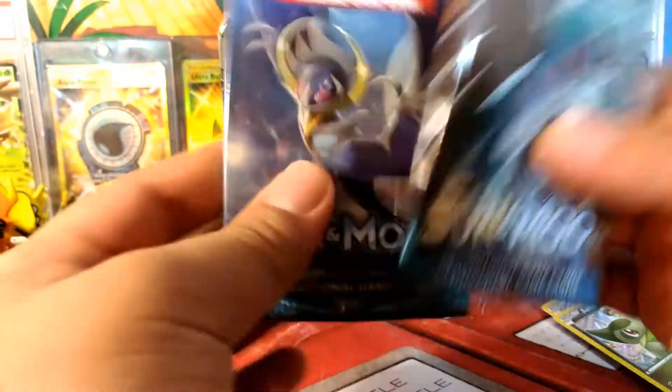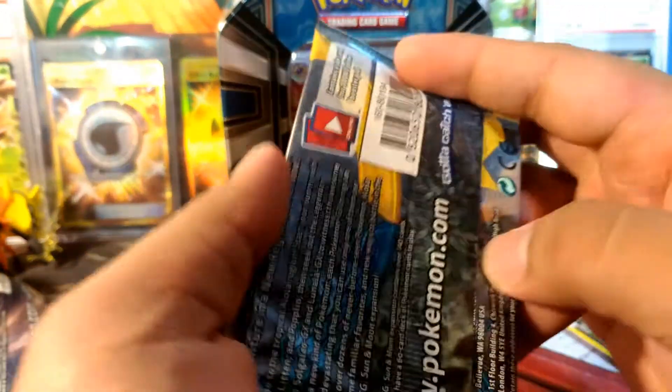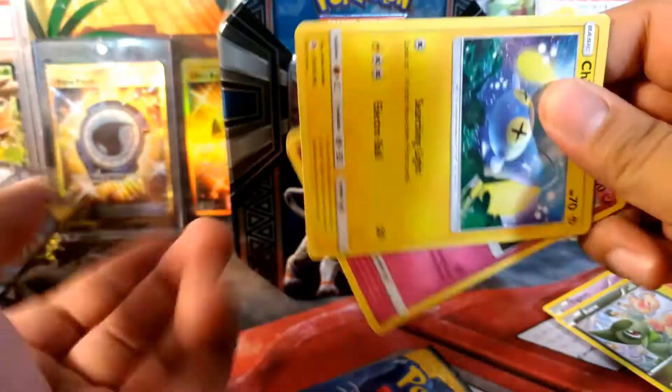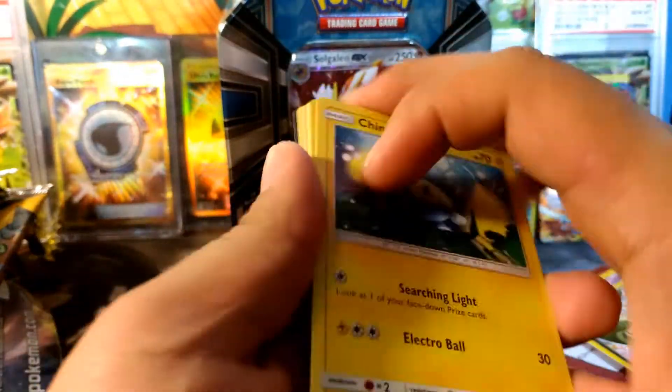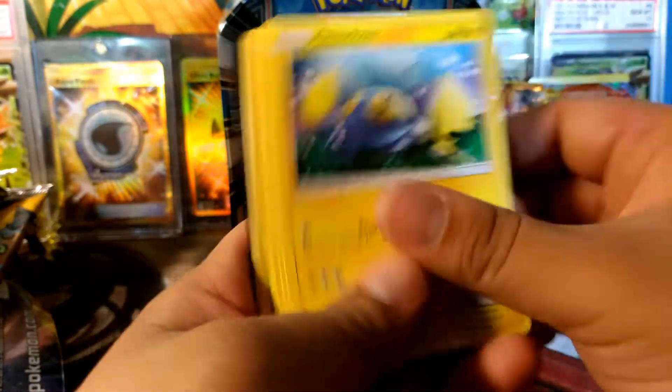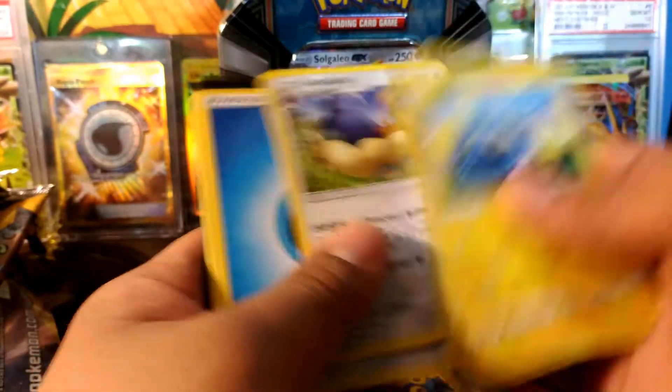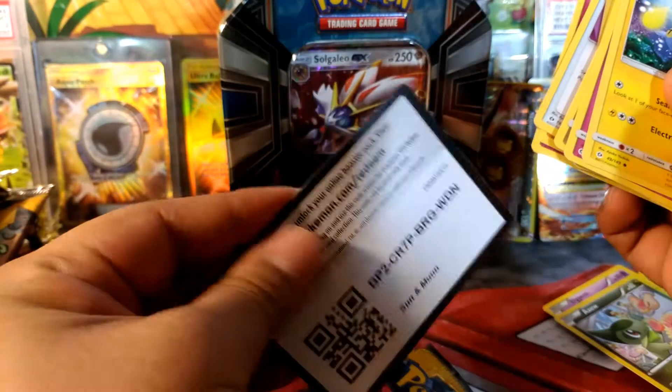Down to our two Sun and Moon packs — we'll do Lunala last. Apparently no Solgaleo in his own tin, only in Lunala's for some reason. Of course, most likely not going to get anything here: Chinchou, Druchini, Spiro, Psyduck, Reverse, Surskit, and Stoutland. So nothing in there.